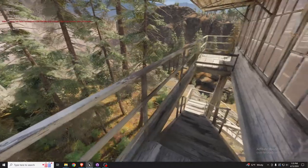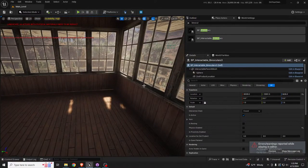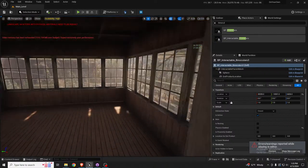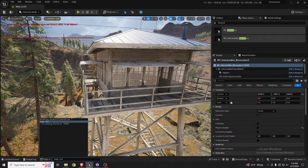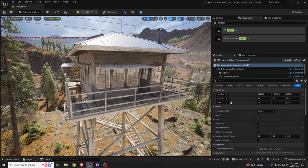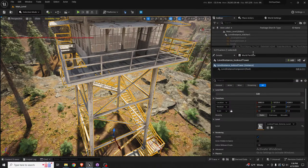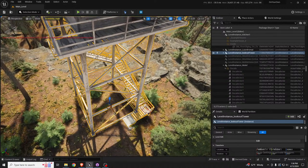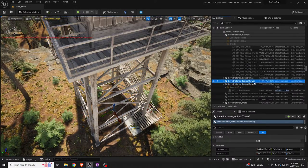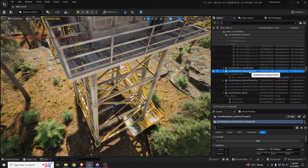The collisions are really good — this package for ten dollars was a steal. Let's add some interiors to this environment. The lookout tower was its own level instance, so I'll duplicate it — one will be the lookout tower exterior and one will be the interior.